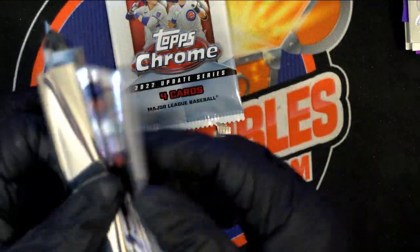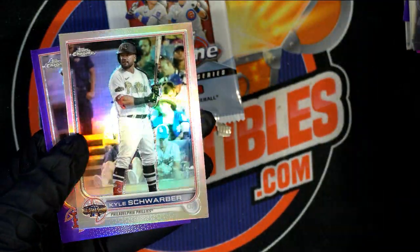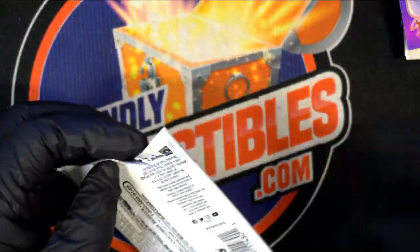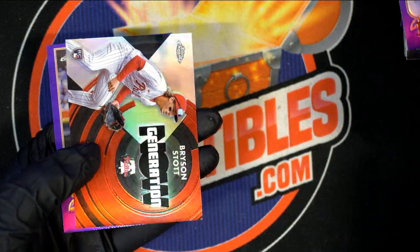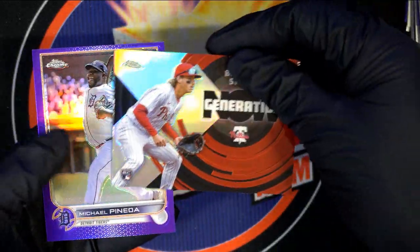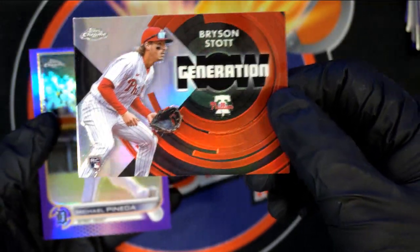Come on Jay, let's hit big — what do we got? Swarber refractor. Nice — Bryson Scott, that's a rookie. Bryson Scott's a really good rookie to get. That's going to be very, very top loaded and protected.